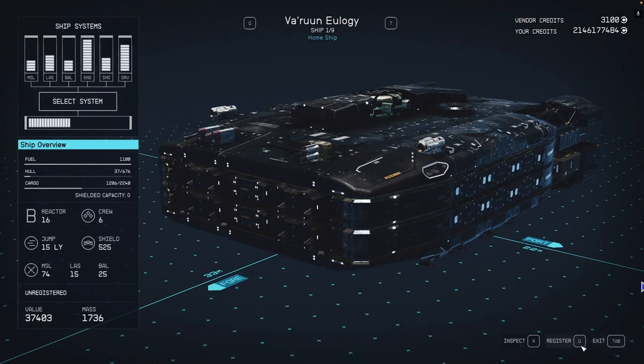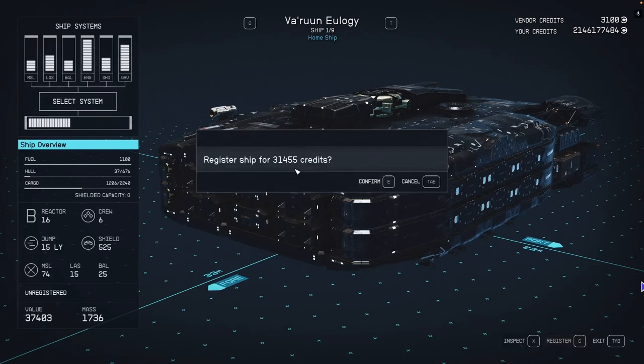To register the ship, click on the register button below, or press the respective key on your keyboard. You'll see that to register this ship in Starfield, you need to pay over 36,000 credits.